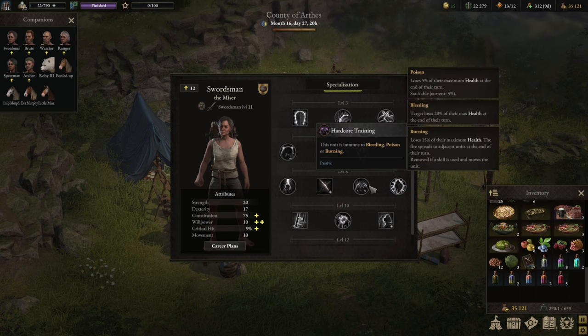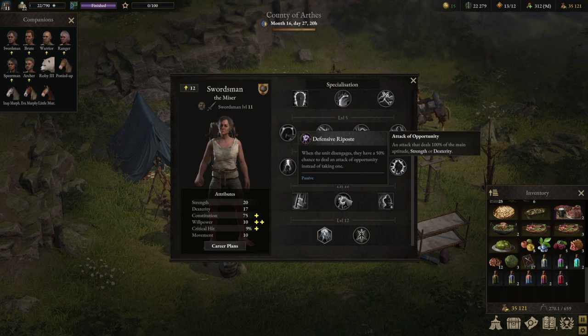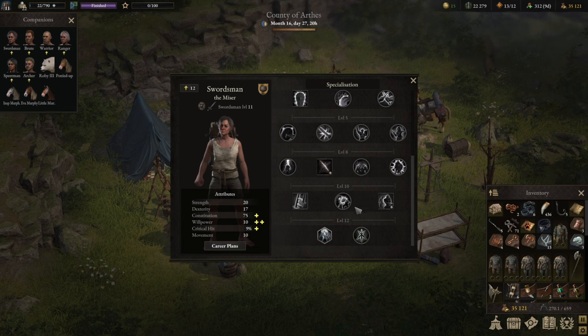At level eight we are going for Hardcore Training, which makes you immune to bleeding, poison, and burning. The upgraded version also gives you Fury whenever you take one of those status effects, giving you a stacking damage buff. The level 10 talent is very important: Defensive Riposte gives you a 50 percent chance when disengaging to automatically deal damage with an attack of opportunity. The playstyle is engage, disengage, engage, disengage — dealing damage throughout while also having a 50 percent chance for additional attacks of opportunity.